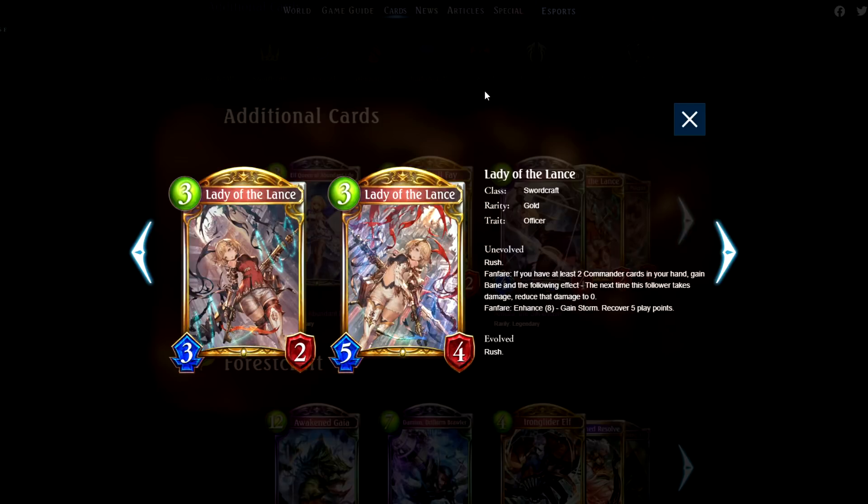Lady of the Lance. Potentially very good. Can also work with Amelia. Just having a rush that can take no damage is great for taking the board. And then on Enhance 8, getting Storm lets you combo it with King's Might for additional damage, and recovering the five play points helps with that as well — getting the King's Might out of Balian.